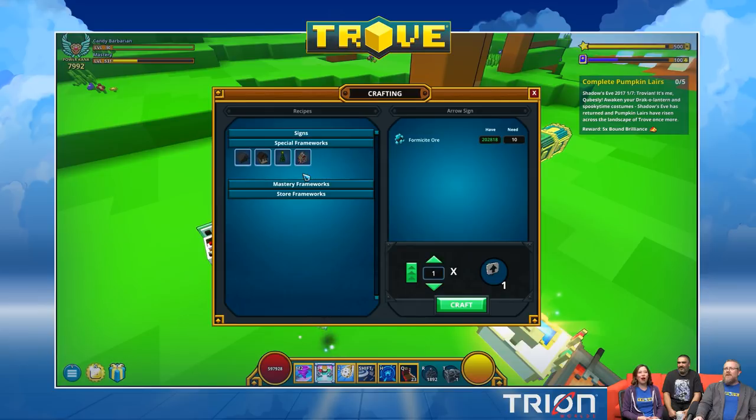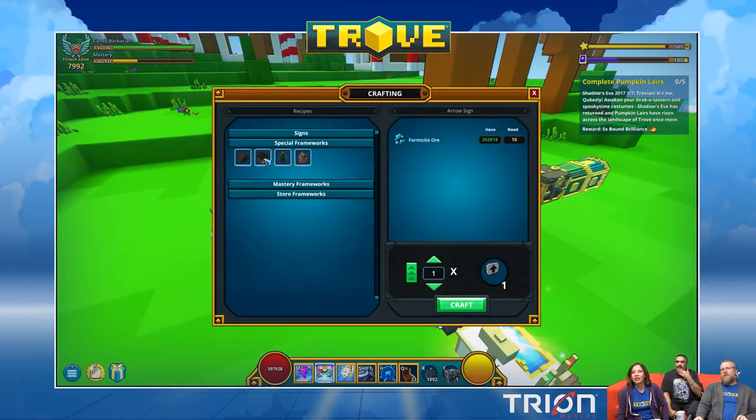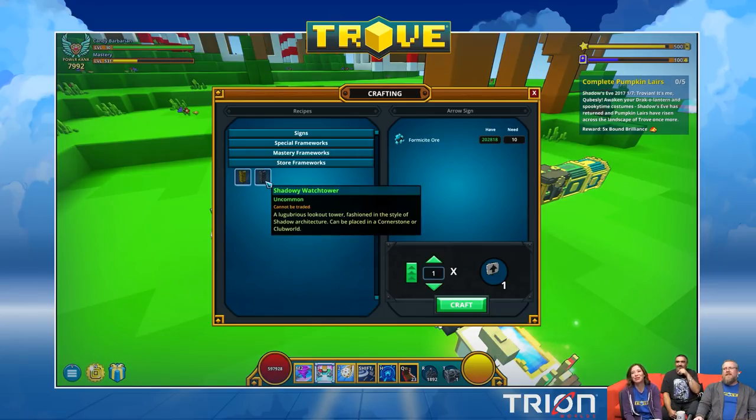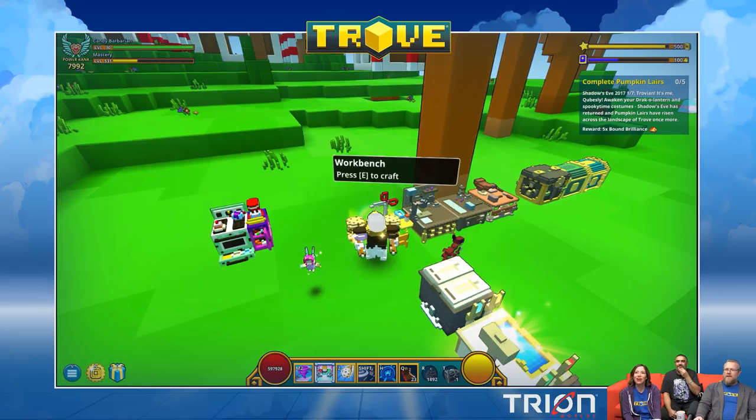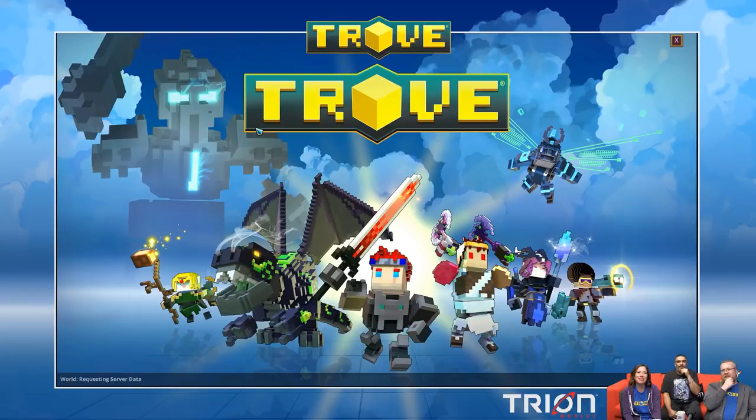All the frameworks are on the main workbench — the scissors icon. There are a lot of them on there now. Previously all recipes were crammed in one bench, so it's great to have them organized. Also, someone asked: yes, there is a new terraformer for the Forbidden Spires biome.